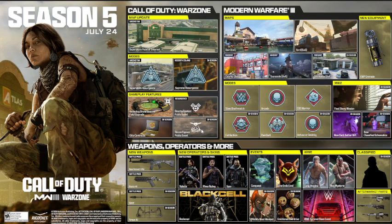Moving on to Modern Warfare 3 multiplayer and zombies, we will be getting Bait, a new 6v6 map, Cell Ship — another variant of Shipment in the daytime — a new variant of Rust, and Ink House, another new variant coming in season. We'll also be getting new equipment: EMP grenades.